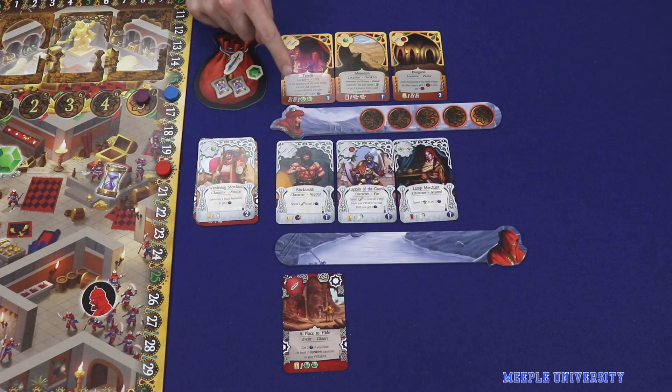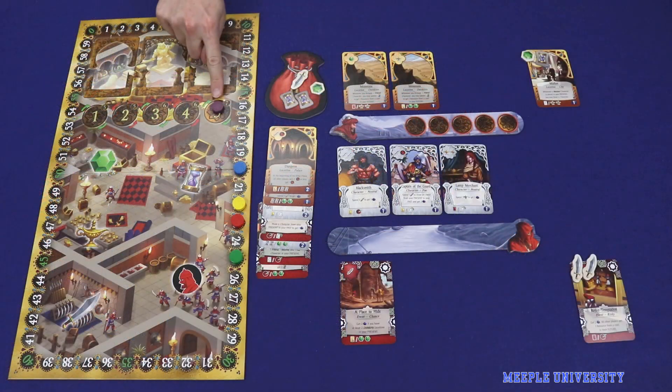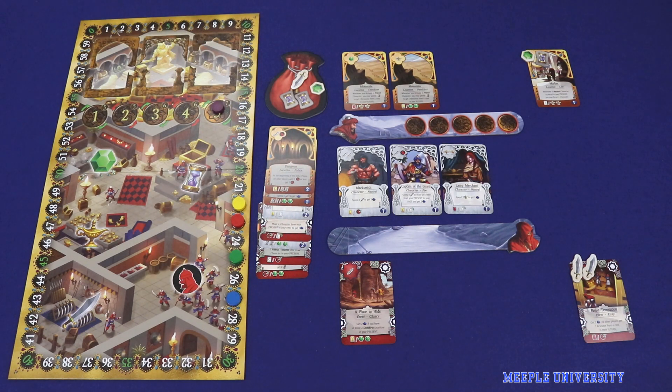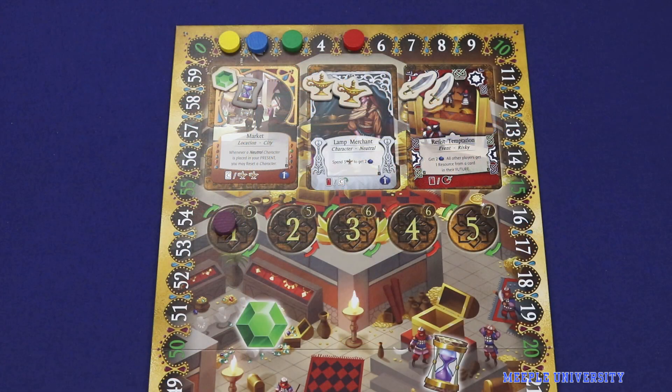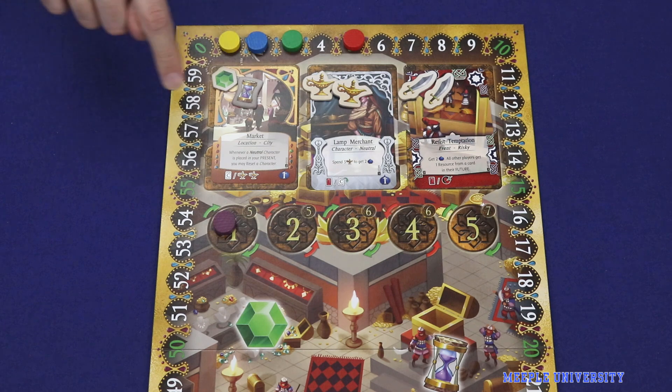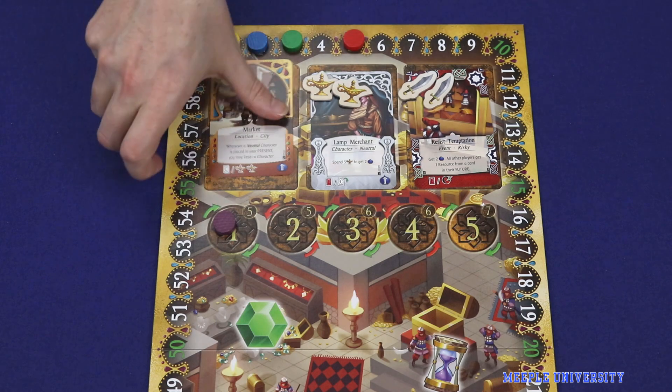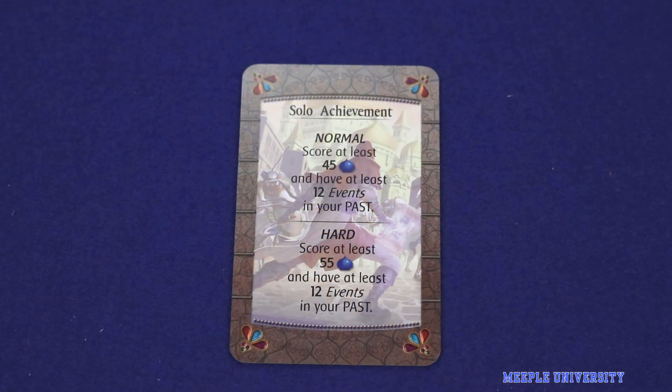Although all cards are text-based in A Thief's Fortune, the actions and effects on the cards are relatively straightforward, and so the learning curve is not too steep, and the best combinations won't take multiple plays to master. After five rounds, any points on past cards are added to points gained during the game, and the player with the highest score wins. The game can also be played using the common futures area, in which one card of each type is made available for all players to take resources or cards as part of a shared future, as well as a solo mode in which the draft is adapted to suit solo play and the win-loss condition is based on an objective card drawn at the start of the game.